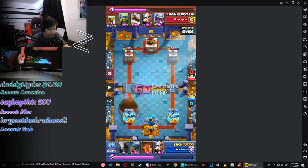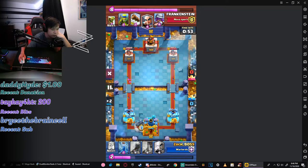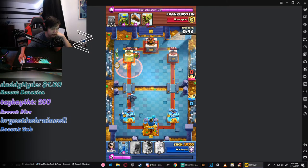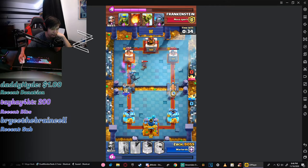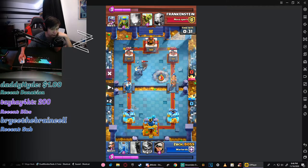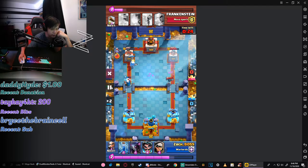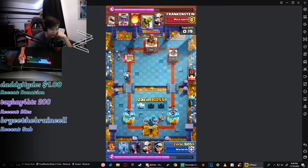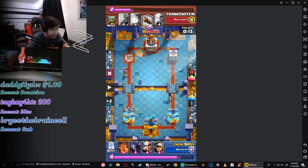I should have placed that Bandit a little farther to the right so she could dash and not get hit, or at least deal more damage. We're in double elixir now, so I put down the Pekka — that's just the smart play since he doesn't have anything threatening on defense. I poison the area, and I'm like, yeah, this is the easiest push of all time. I double push with the Battle Ram and my Royal Ghost and Magic Archer are going to town. I'm like, yeah, I've got this in the bag.